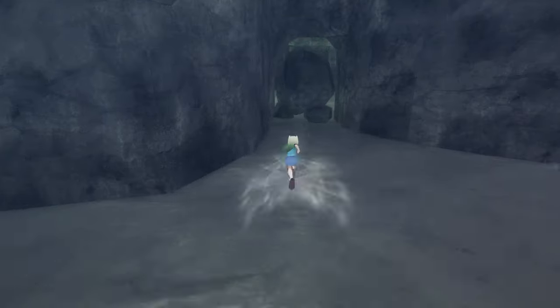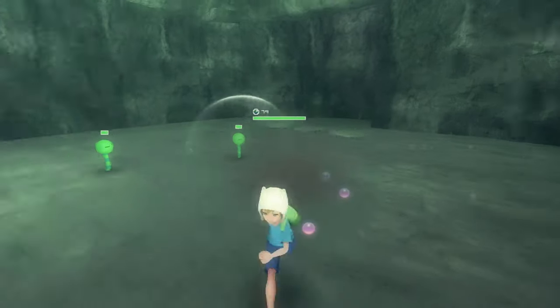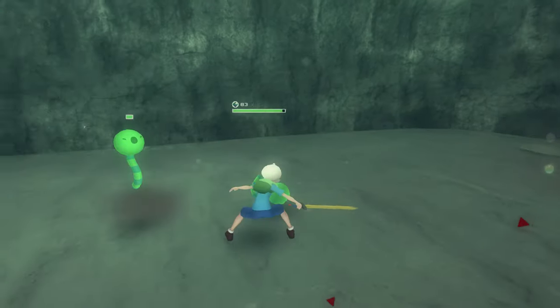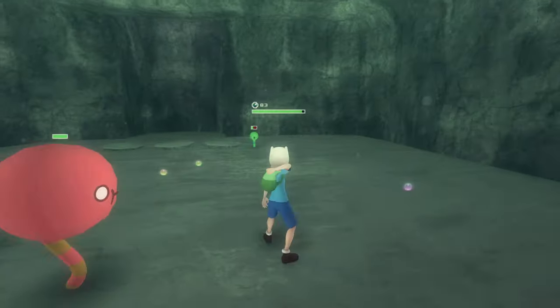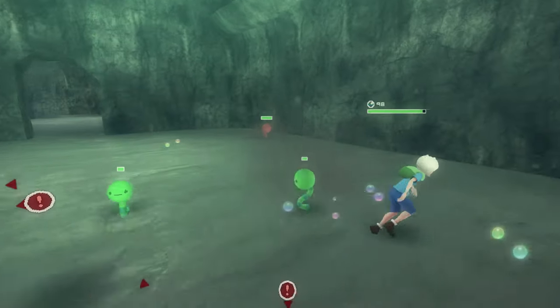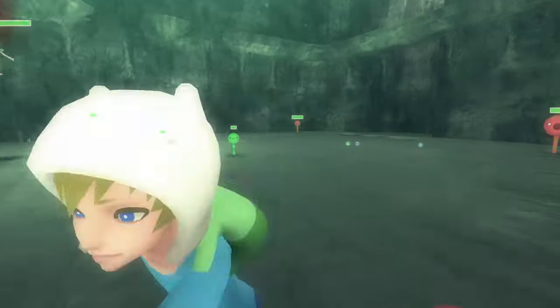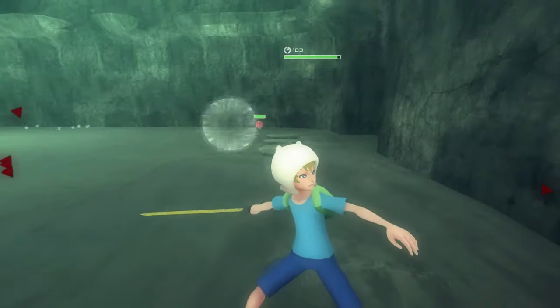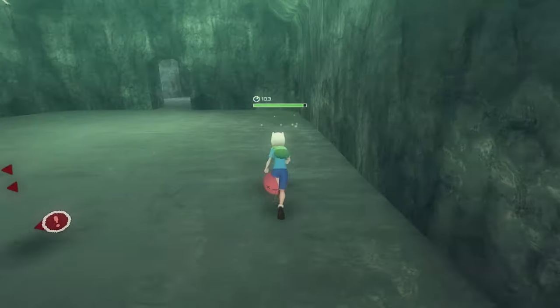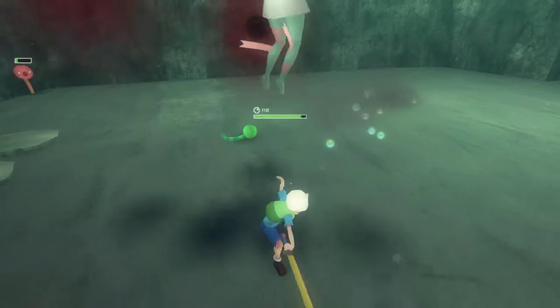Because we have explosives now, we have to go set them off in the bomb spots. If you want, you can go into the house and talk to Marceline about the bombs — it's just a little storyline. Dashing makes dodging those air attacks so much easier. During a dash attack you become a little bit invincible.